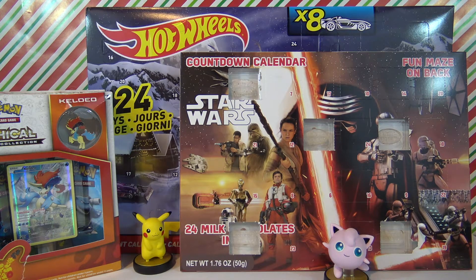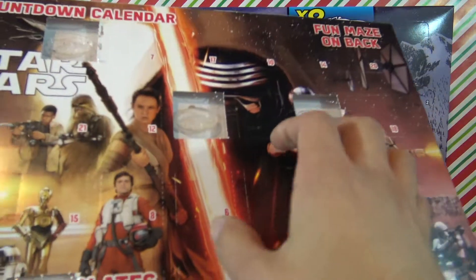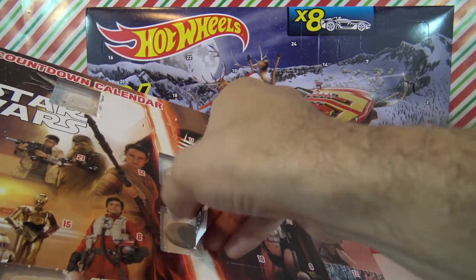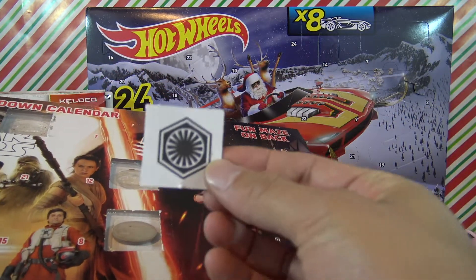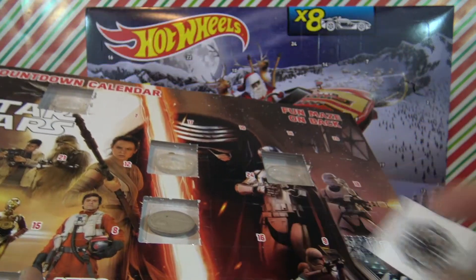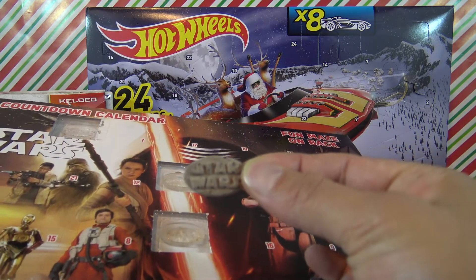Welcome! Today is December 6th, and hopefully you're watching this video on December 6th so we will continue with our countdown. Like always, we're gonna get the Star Wars chocolate just to get me going for the episode. We have a new friend here — Jigglypuff — hopefully she doesn't put you guys to sleep. So day number six is right here in the lightsaber, and we get this image right here and of course a round chocolate. It says Star Wars — very sweet.